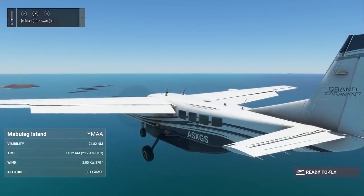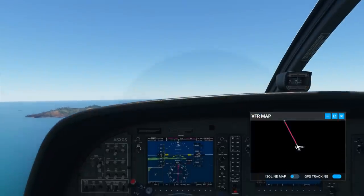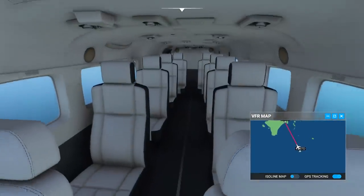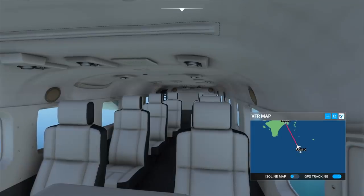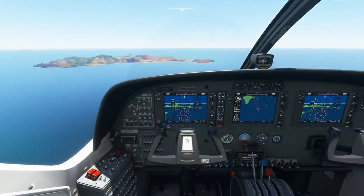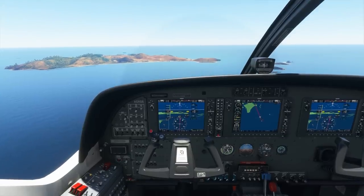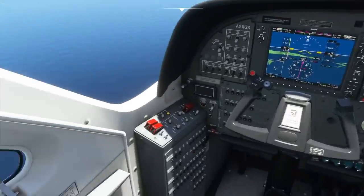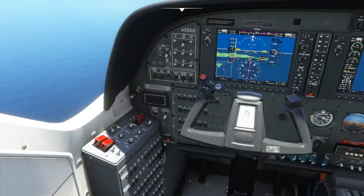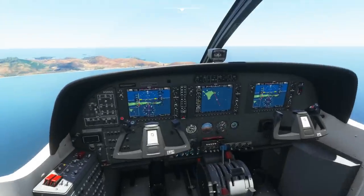Let's come aboard the Cessna Caravan. This is quite a nice plane - it is a turboprop, which is good. It does need that little bit of power because it carries quite a few passengers. It is an airliner, not that big of one, and it can also be used as a general aviation aircraft. It is quite a bit more complex than a Cessna 172 - there are quite a few more buttons, like the no-smoke and seatbelt signs and circuit breakers. But after all, this plane is quite simplistic as well.